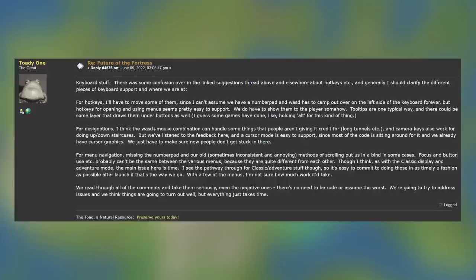We start off with this post from Future of the Fortress where Tarn writes about keyboard stuff. There was some confusion over the linked suggestions thread and above and elsewhere about hotkeys. Generally, I should clarify the different pieces of the keyboard support and where we are at. For hotkeys, I'll have to move some of them since I can't assume we have numpad and WASD has to camp out over on the left side of the keyboard forever. But hotkeys for opening and using menus seems pretty easy to support. We do have to show them to the player somehow. Tooltips are one typical way and there could be some layer that draws them under buttons as well.